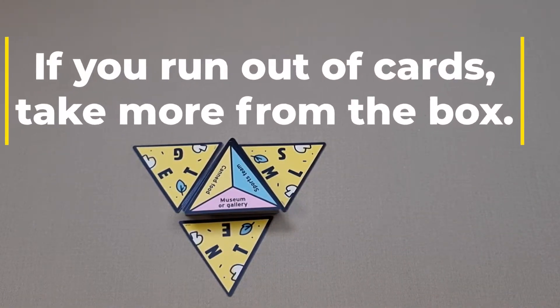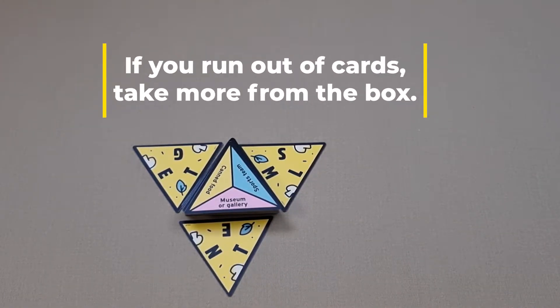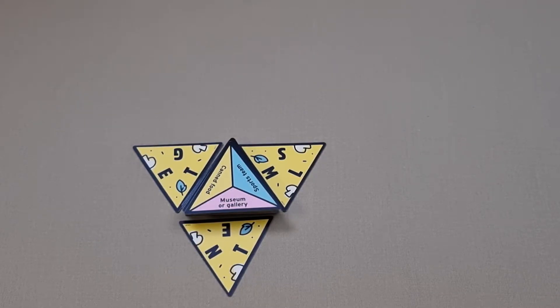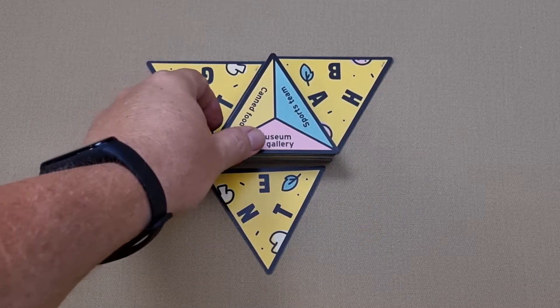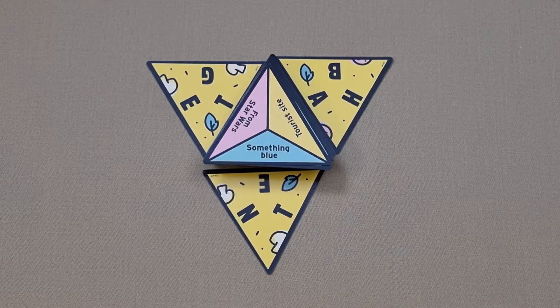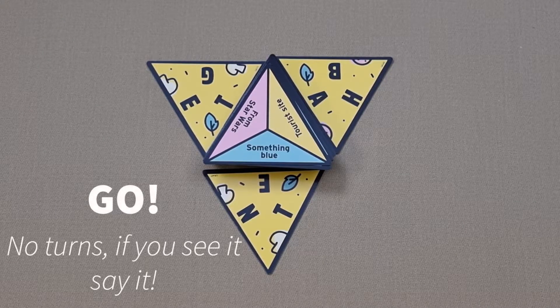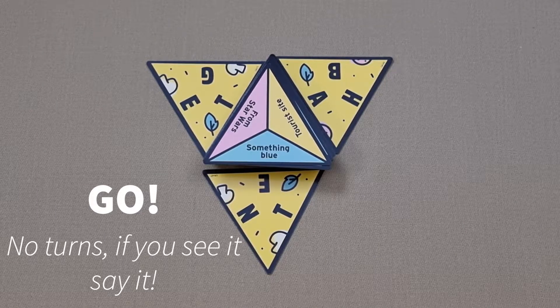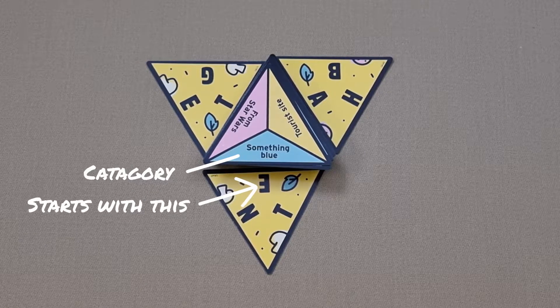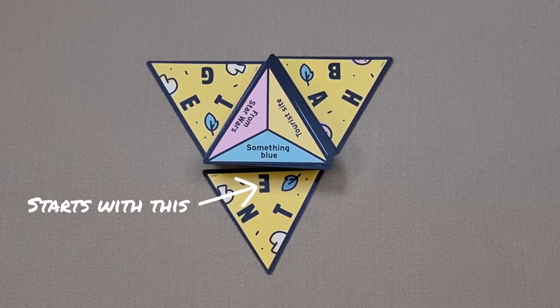If you run out of center cards during the game, just create a new deck of cards from the box. When everyone is ready to begin, take the top card from the center deck and discard it, and the game is underway. There are no turns in this game — players are trying to come up with a word that matches the category in the center that starts with the letter next to it.